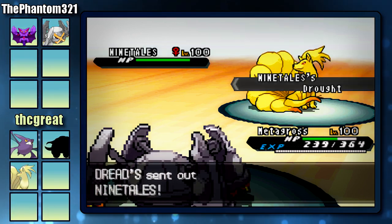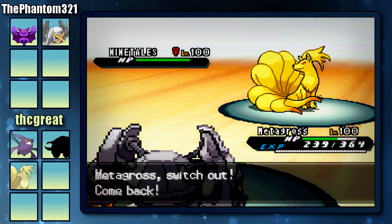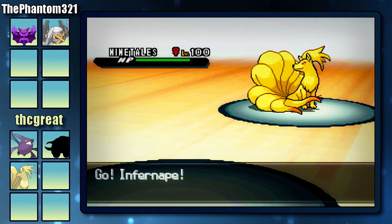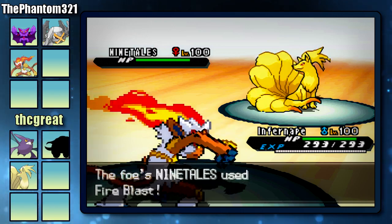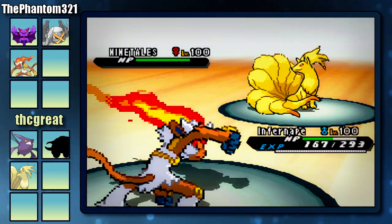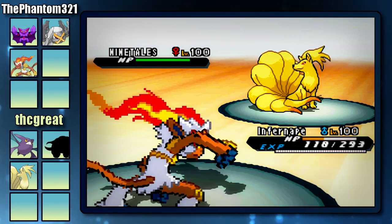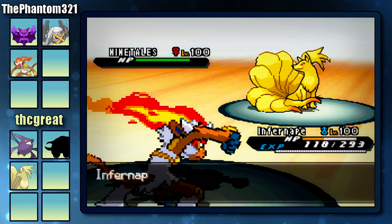Now he's going to send out his next Pokemon, which is going to be his Ninetales, and I'm obviously going to have to switch out because this is a horrible matchup for me. So now I'm going to switch out into my Infernape. I figured that Infernape can take a Fire Blast from the Ninetales, and it does, but it doesn't take it too nicely. It's not the most bulky Pokemon, but I guess it took it decently.